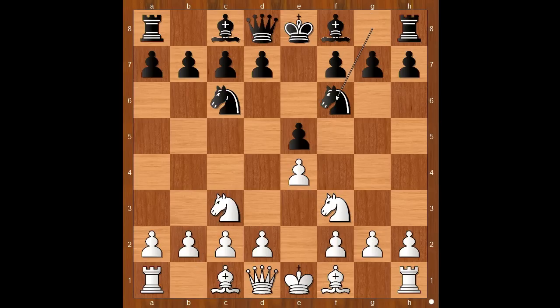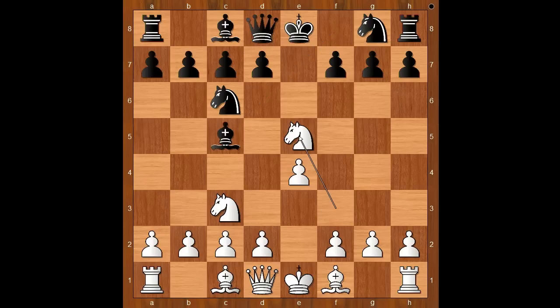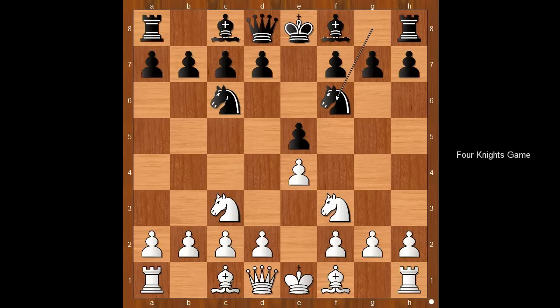Knight to f6 was played. If black plays bishop to c5, then white may take on e5, and after knight takes on e5, d4. Back to our game — knight to f6 was played.